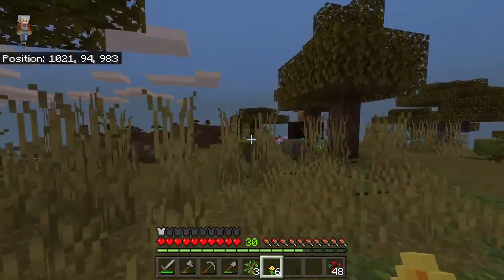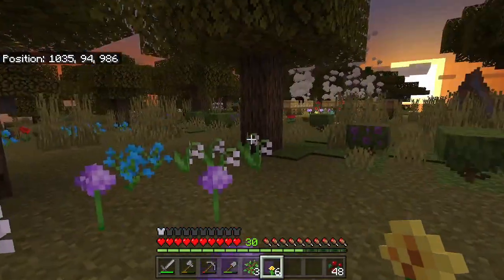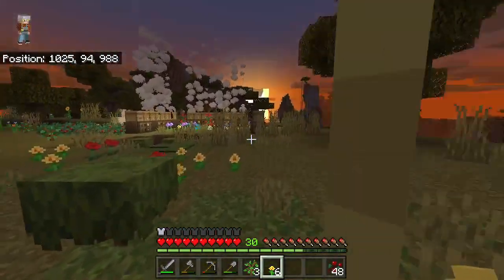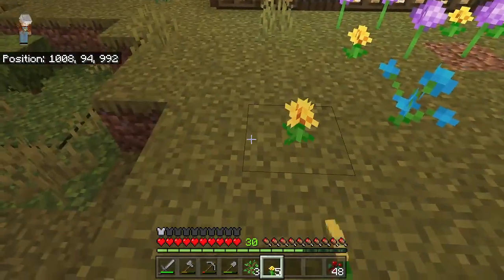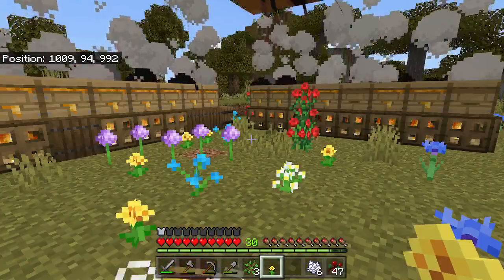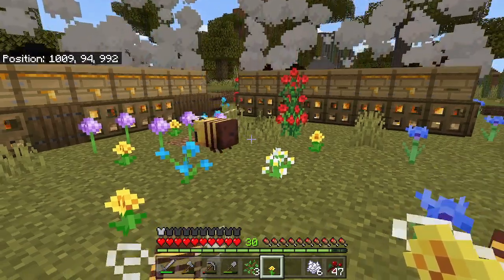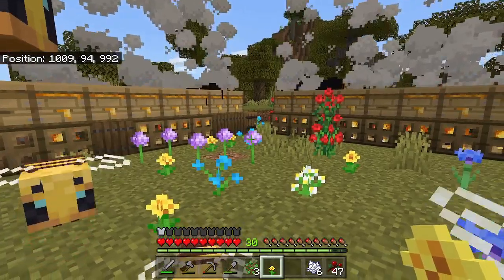We have the third one over here which came out on that exact side too. We went ahead and created our whole little area and then we just started breeding them. So let's talk about that. If you're new to our channel, you know how much we love our bees. Bees are really important for us now that we have a lot of new blocks.